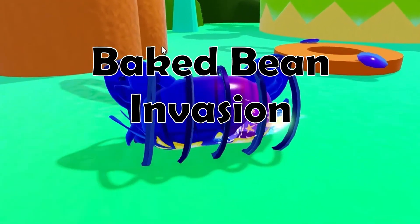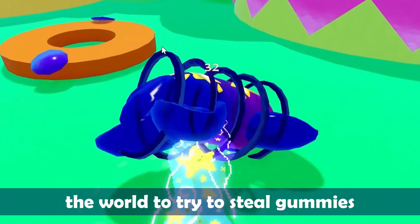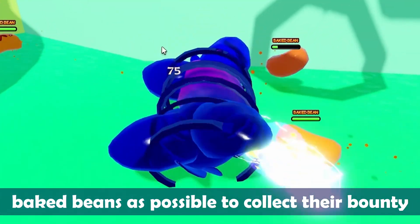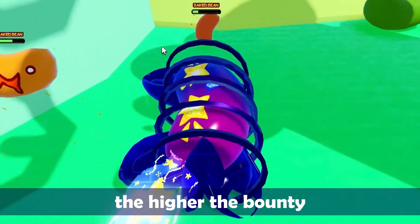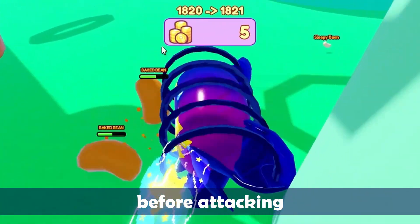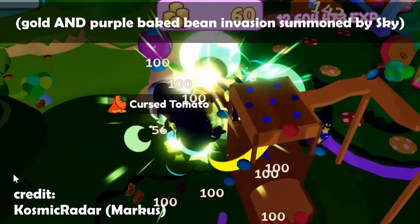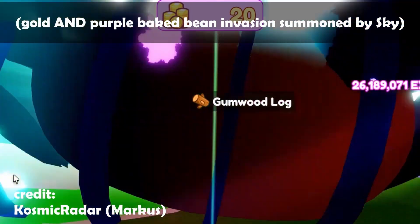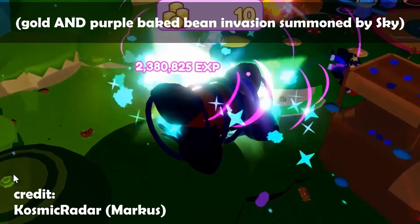Baked Bean Invasion — during this event, Baked Beans will invade the world to try to steal gummies. The goal is to defeat as many Baked Beans as possible to collect their bounty and Cursed Tomatoes. The more a Baked Bean eats, the higher the bounty, so be sure to let them eat some gummies before attacking. These Cranky Beans come in many varieties — some are more rare and difficult to defeat, including Bucket Beans, Golden Baked Beans, and the rarest of them all, Purple Baked Beans.